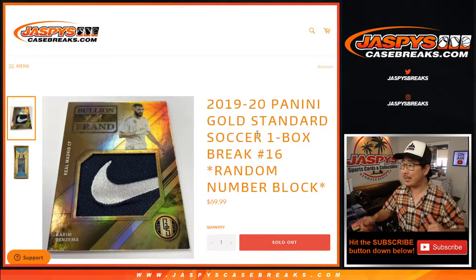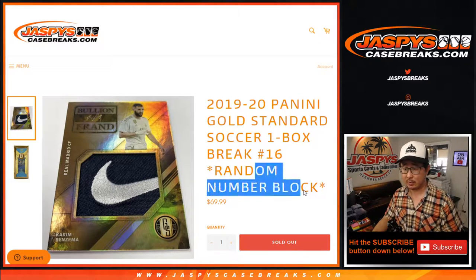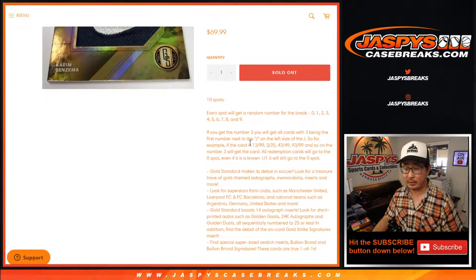What up everybody, I'm Joe for jazmyscasebreaks.com coming at you with 2019-2020 Panini Gold Standard Soccer. One box, random number block break number 16. If you're not familiar with number blocks, there are the instructions right there.